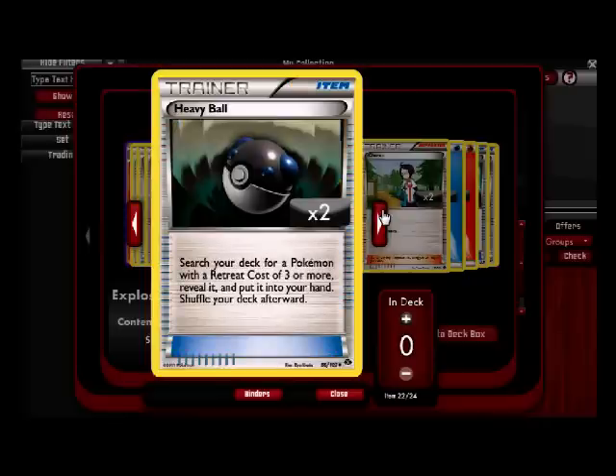Seel — three times an Energy Search, so that's good. But he's a supporter. Heavy Ball — search your deck for a Pokemon with retreat cost three or more, reveal it and put it in your hand.